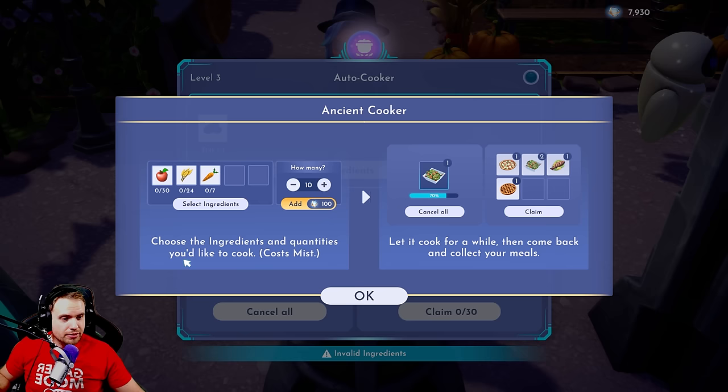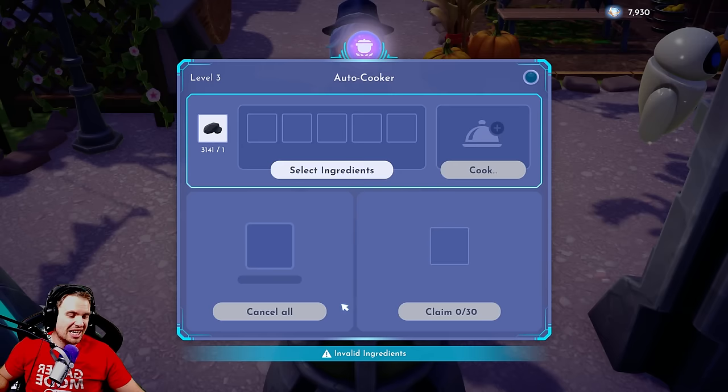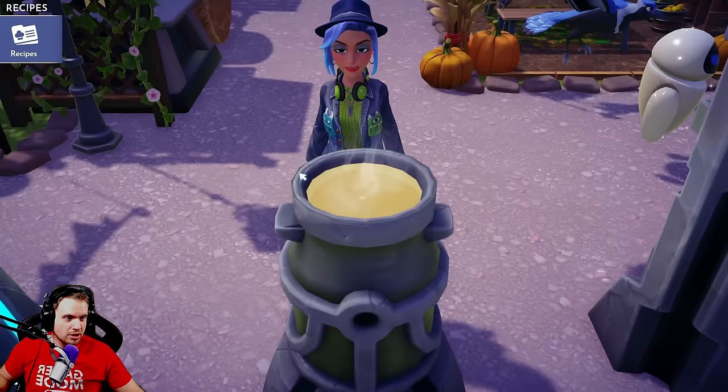So these are three advanced machines. Let's take a look at what they do. Let's start with the cooker. You select ingredients, choose the ingredients and quantities you'd like to cook, let it cook for a while, then come back and collect your meals. It takes 100 minutes to cook 10 meals. Ouch.